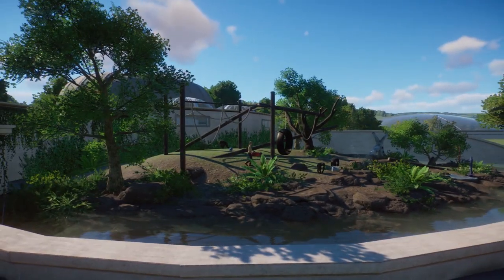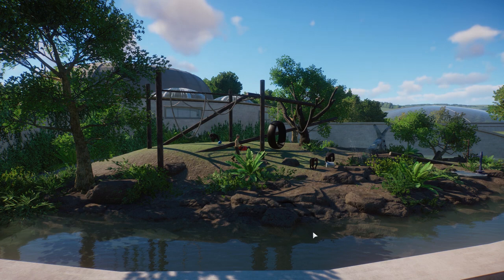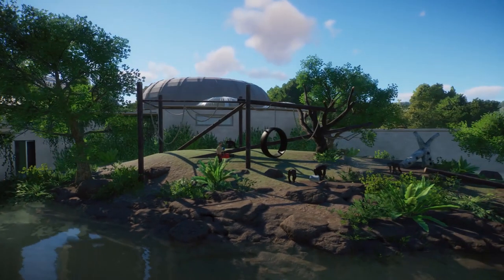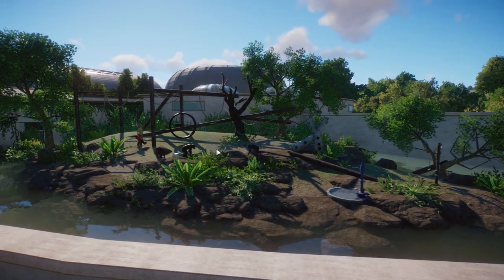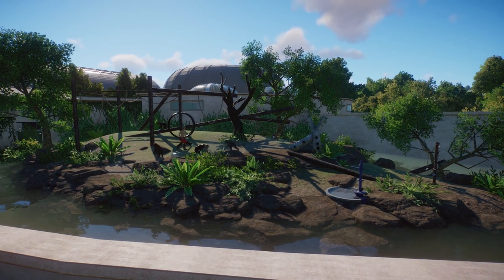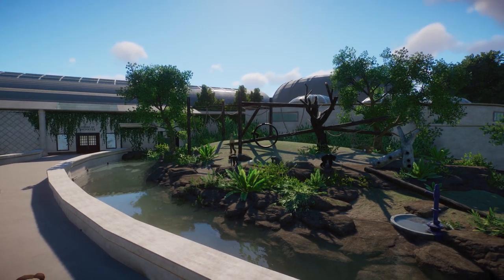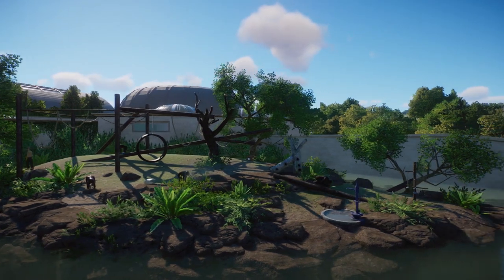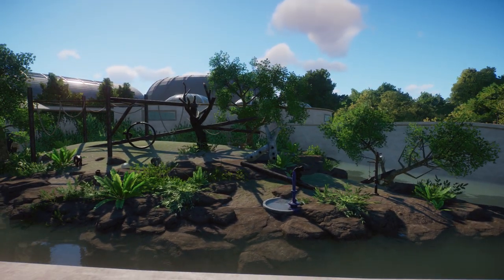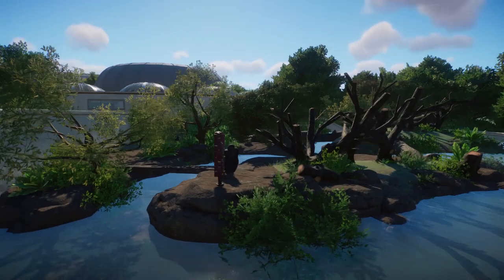On this side we have the chimpanzee outdoor section. This climbing frame is inspired by a different zoo but I can't really remember which one — you'd have to look back to the orangutan habitat episode to find out. I do remember I used a real-life zoo for inspiration. It's a simple climbing frame and I think it would definitely fulfill what the chimpanzees need, which is just really awesome.